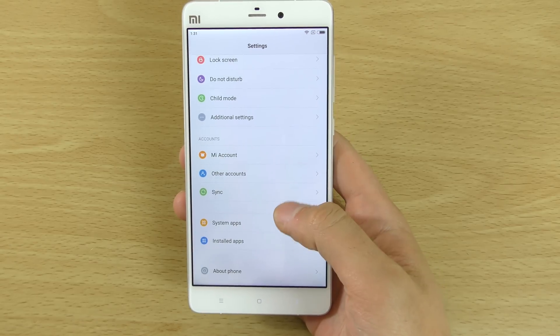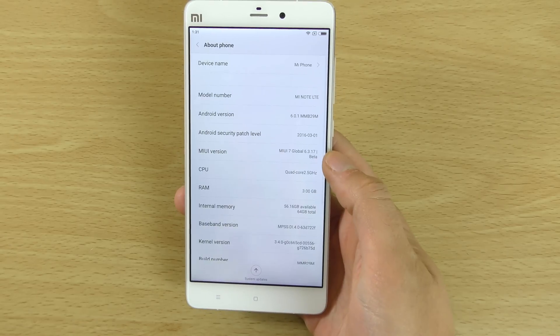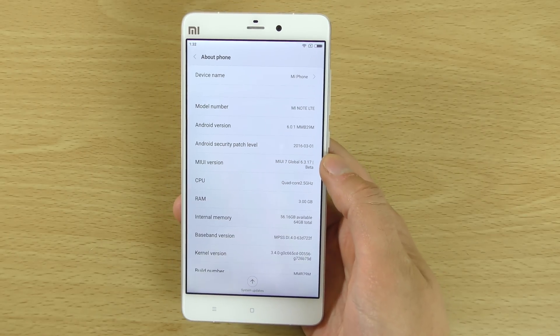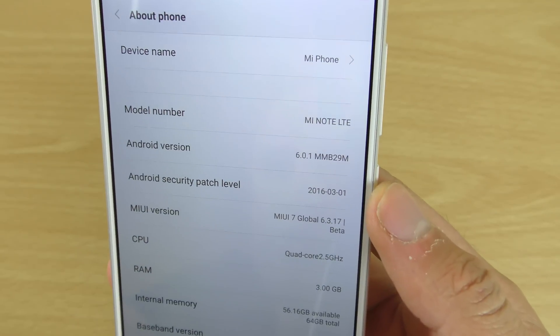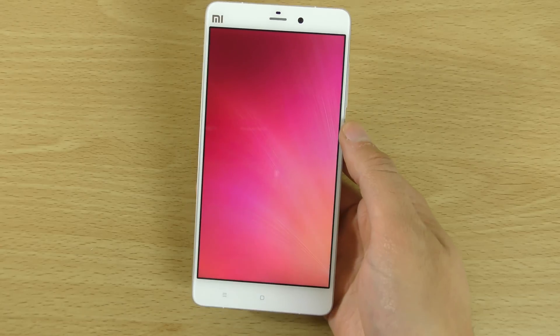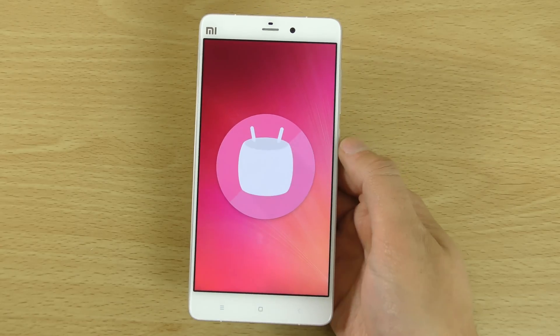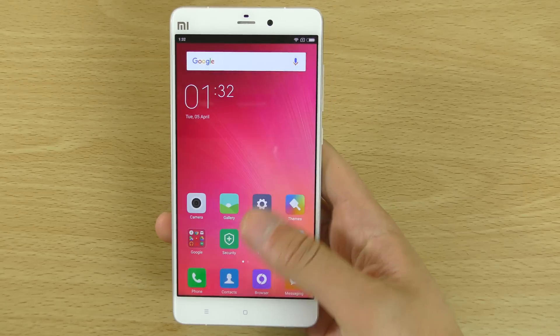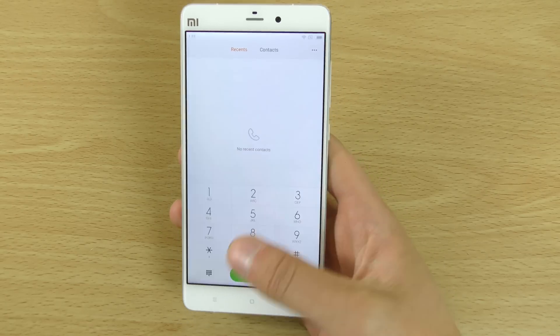You can also get access to the settings, which has a similar iPhone-like look about it. If we look in the actual settings, you can see Android 6.0.1 listed here, and if you tap on it a few times you get the nice Marshmallow Easter egg as well as the game.